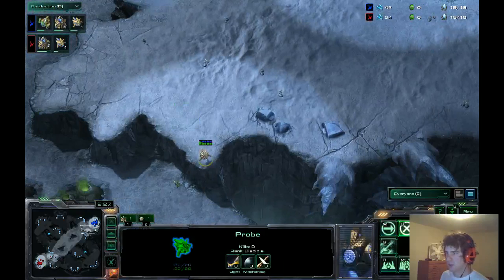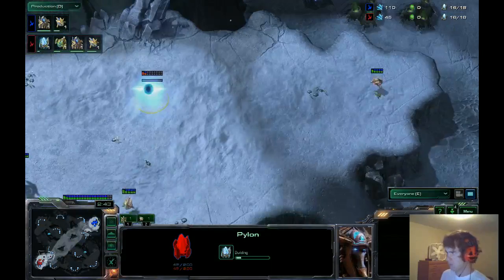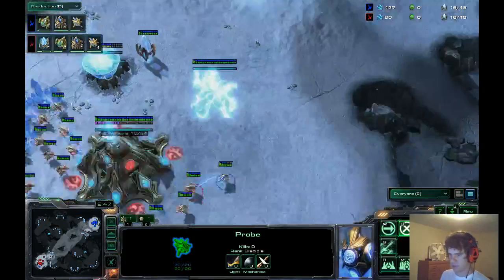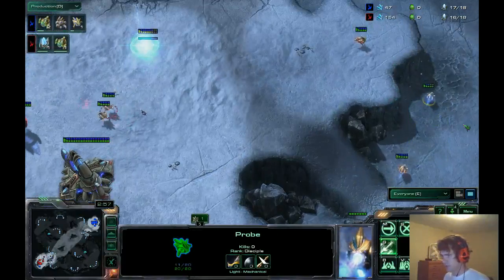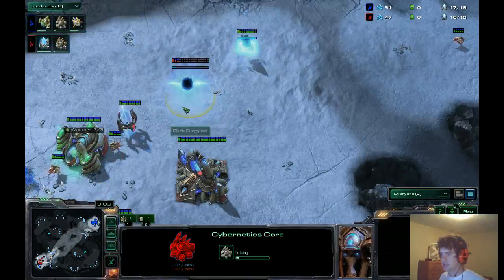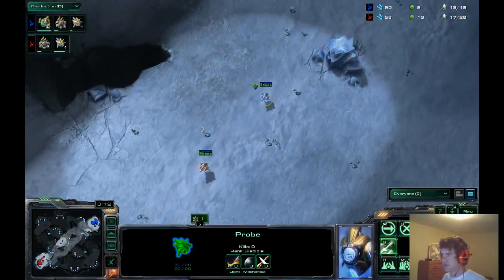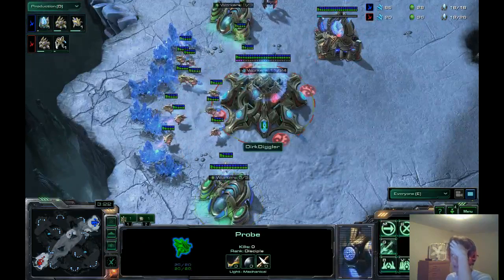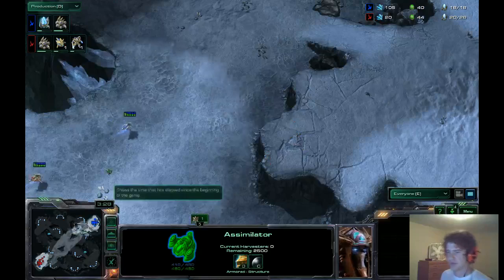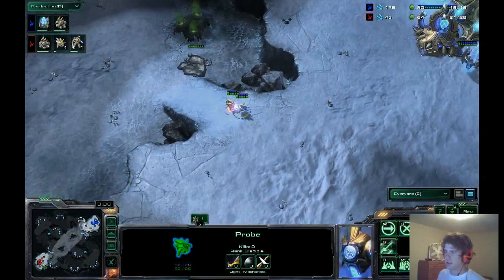I wonder if he's just going to put a pylon down and hope it doesn't get spotted until later. Akira's going to scout here — we're going to see the gas and the gateway. He has one idle probe up here as well, and a gas steal from Akira. Gas steal is actually becoming really common in Heart of the Swarm PvP because it severely limits the builds you can do. We saw this on the IBM A-Team last week — A-Train was trying to do the Dark Templar opening, and with a gas steal you really can't. It screwed him up; he tried to do it anyway, it was almost a full minute late and it ended up not working at all. That's really a big deal in Heart of the Swarm since there are so many different tech paths you can choose.